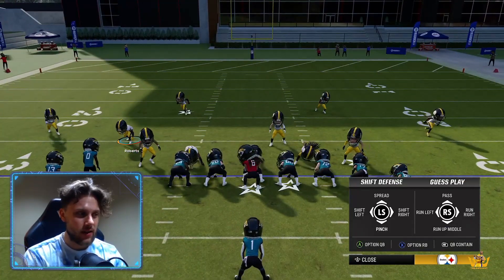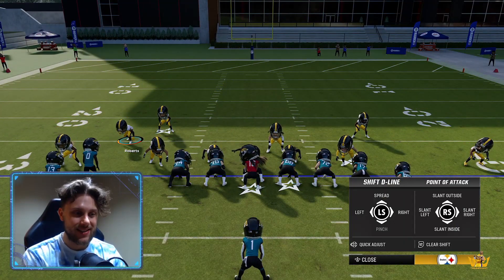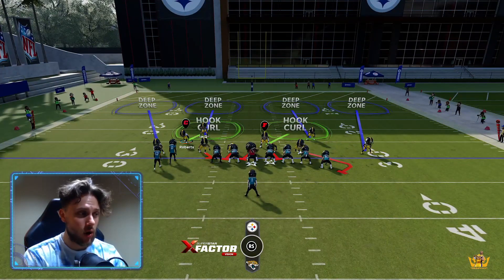Right bumper, down on left stick or L1 to pinch the defense. Left on the D-pad, slant outside, up on right stick or R1.